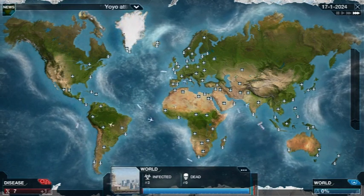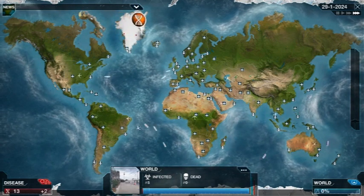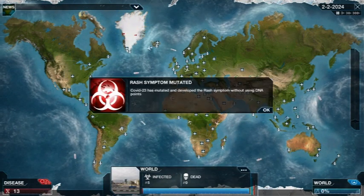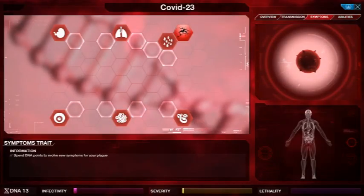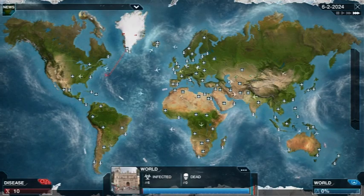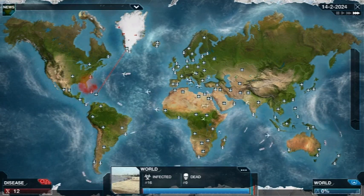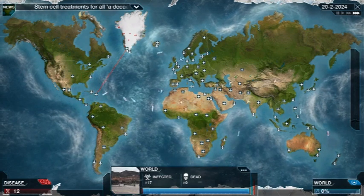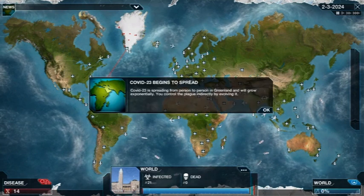In Plague Inc, roughly the same sort of thing — you want to stop mutations from happening so they don't know they're infected until they're infected and then it spreads. It already spread to the Caribbean which is pretty decent. When the RNG, random number generator, gives you that type of luck, it's never a bad thing.